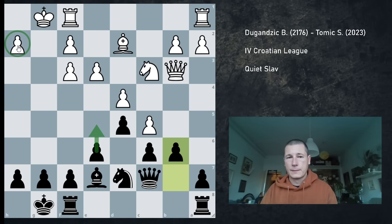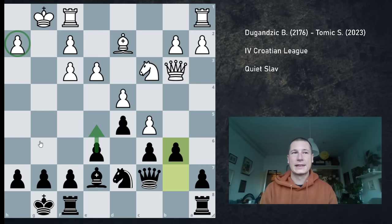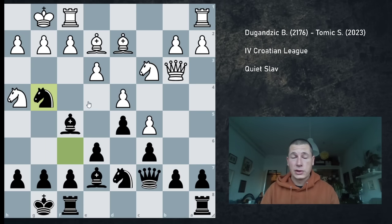I spoke about the isolated h2 pawn when the king has castled kingside. When there's an h2 pawn alone around the king, that's a target that cannot easily be defended, especially if there's a pawn on f3, which is usually the case. So black just starts an attack on both sides of the board. Alternatively, if you don't play Bxg4, you could try f3, but that loses to mate in one.